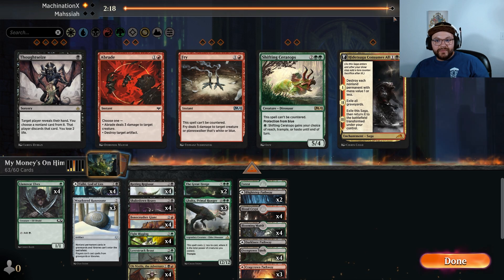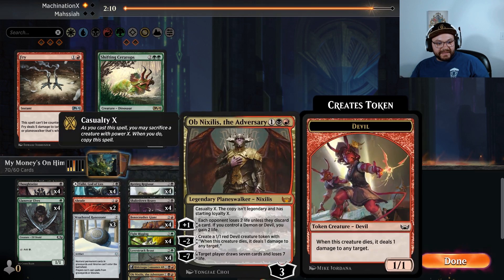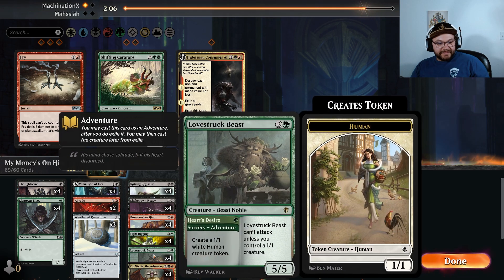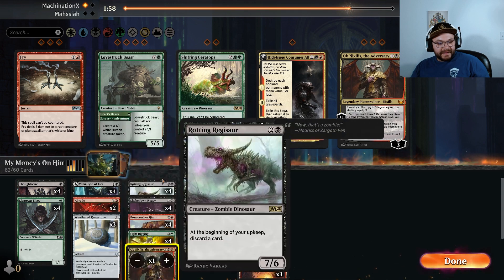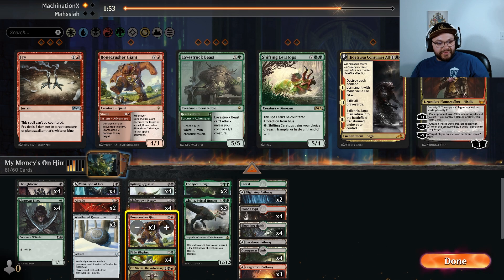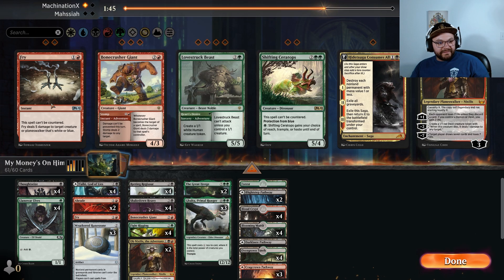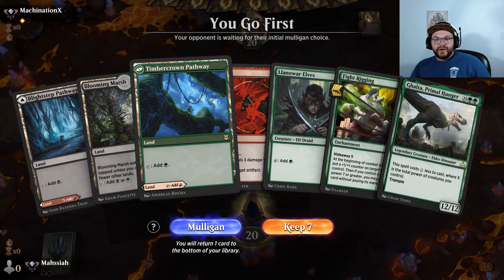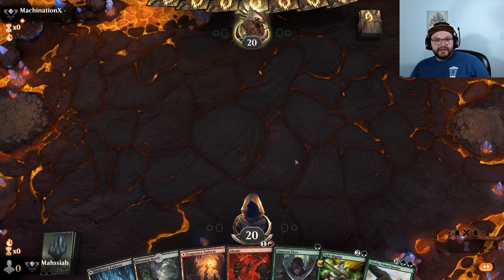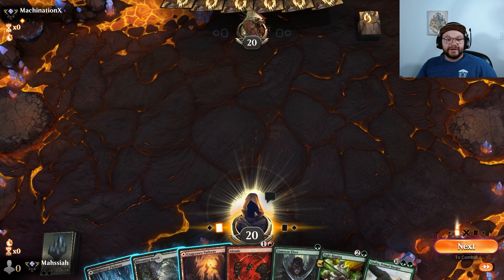We bring in three Weathered Runestones, a Hidetsugu Consumes All, a Braids, and Thoughtseizes. Take out all the Lovestruck Beasts, three Obnixiluses, and two or three Bonecrushers — because Bonecrushers just aren't very good against them. We can always bring in some Fries as well. It's much more controlling, we still have our combo — I think this is going to be pretty good. Here we are in game number two. I like this hand — it's one three-drop creature away from comboing off on turn three. Our deck becomes so much better against theirs game two.